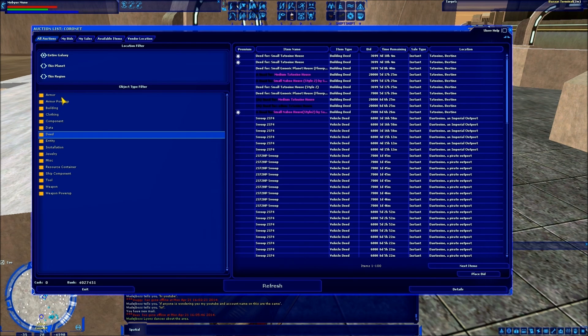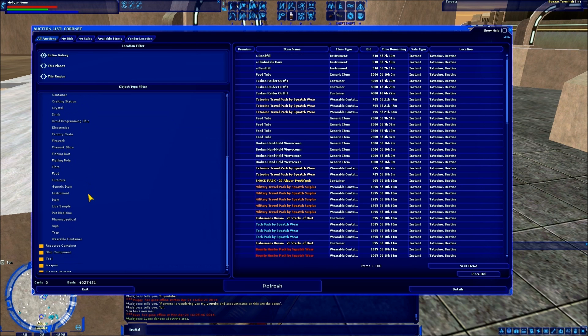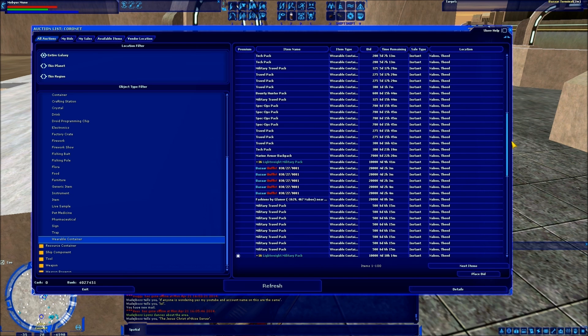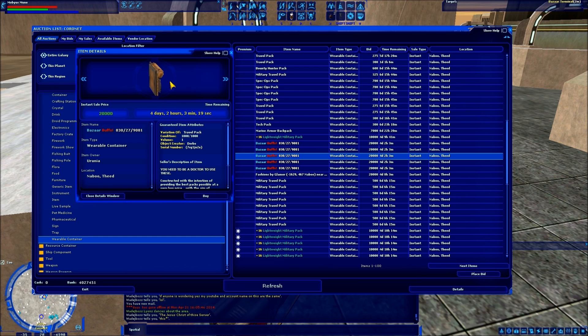As far as armor, it's filtered by armor piece, so that's not bad. Same thing with clothing. The only thing you're not going to find here is when people sell armors in sets. Under miscellaneous at the very bottom is a 'wearable container.' This is basically your backpacks, and it's important to know that if people put items in backpacks and sell them as a set, they're not going to be individually listed on the bazaar. There's really no way to tell what is in the backpack when you go to buy it.